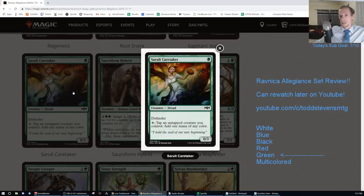Saruli Caretaker. G for a 0/3 Defender. Tap, tap an untapped creature you control to add one mana of any color. Awesome art. I think this is probably a D as well - it would be a good card in the Arcades wall deck, which will certainly be a niche archetype people want to build. This helps that deck out quite a bit.